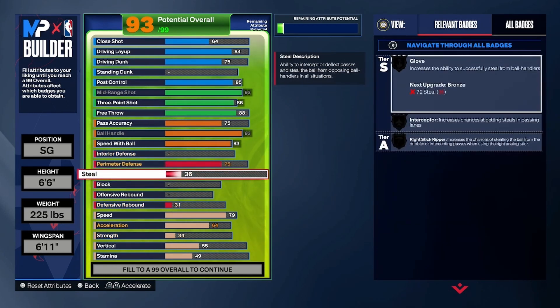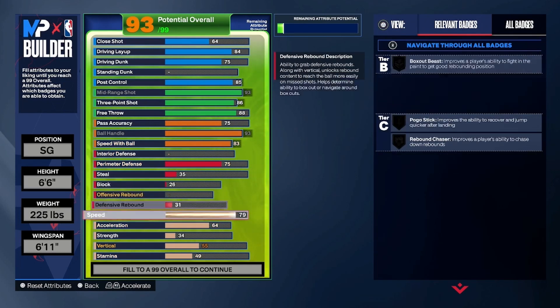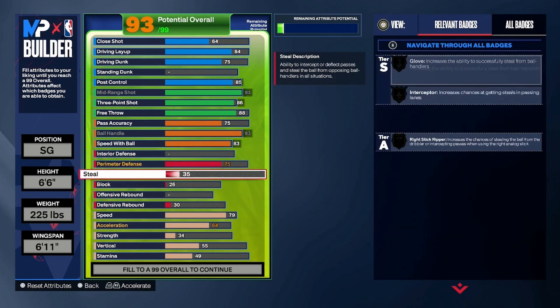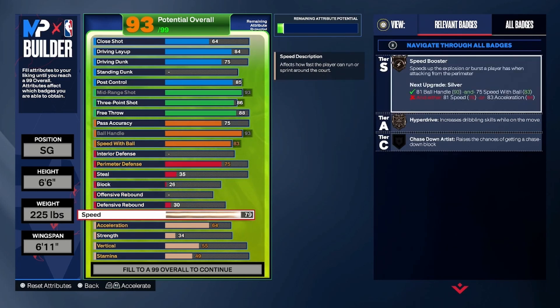Take the steal back down to a 35, put the block at 26, and you can take the defensive rebound down to a 30. That's what the defense is looking like on this build — you'll get a lot of bronze defensive badges, but you will get Clamps.